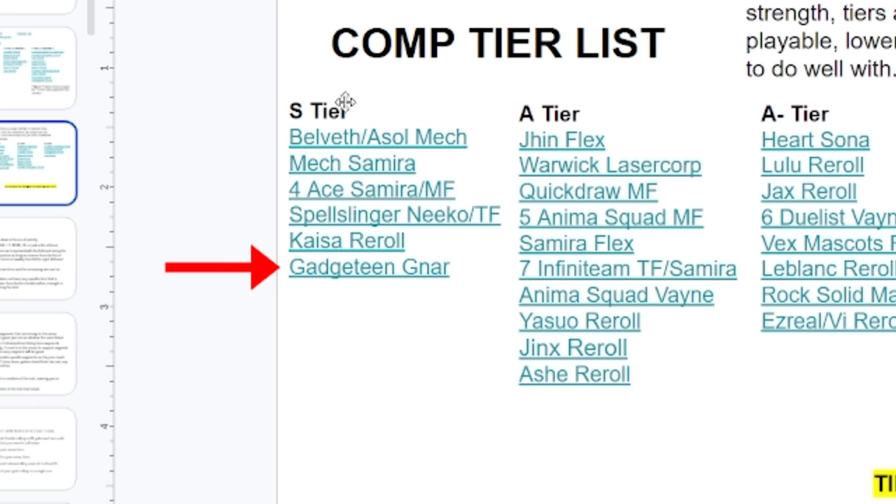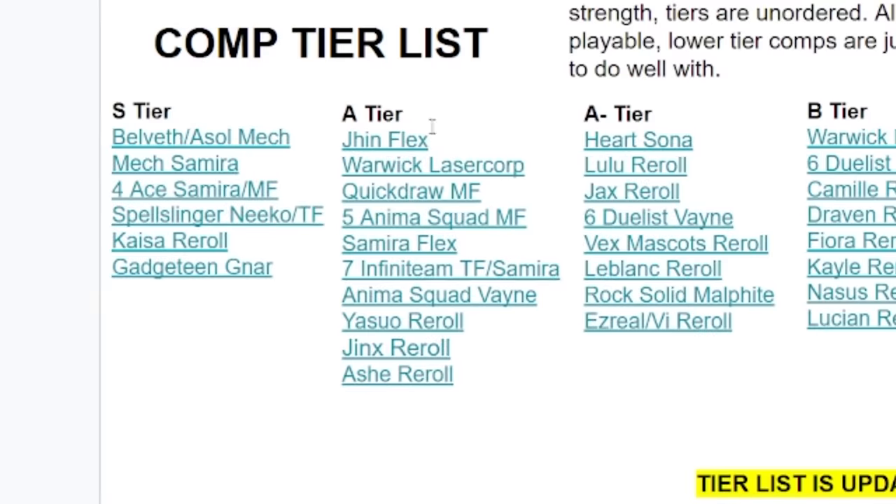Spellslingers and Gadgeteens are also S tier — these are going to be the best comps in the game. If you can, you want to be playing one of these every game, but you don't have to. In addition, we have A tier: Jhin Flex, just a really good flexible comp that can play around multiple carries. Warwick Laser Core plays basically the same as it did last patch; if you want to know how to play it, go watch my previous video.